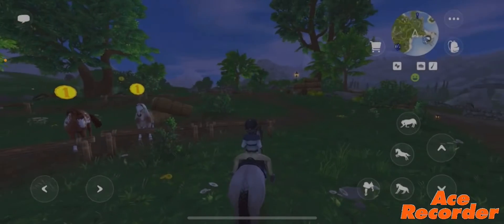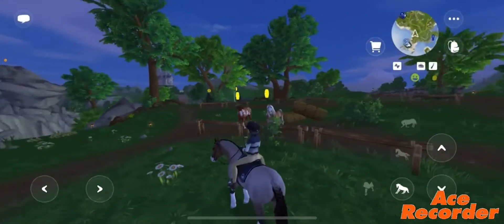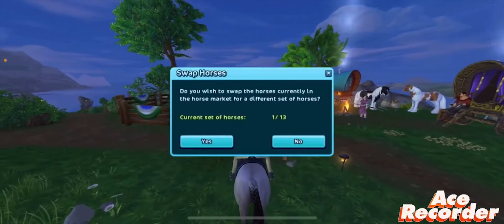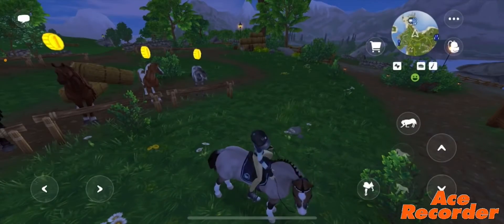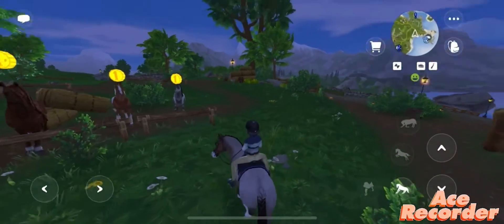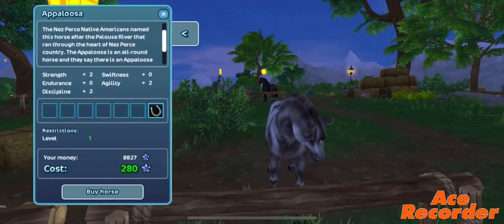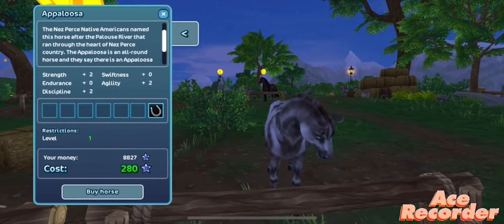I'm actually gonna try and edit for once. Checking my star coins — yes, they're still there. So this one here is on page six at Frivnain's horse market if you want; it's two hundred and eighty star coins and you can see the stats.